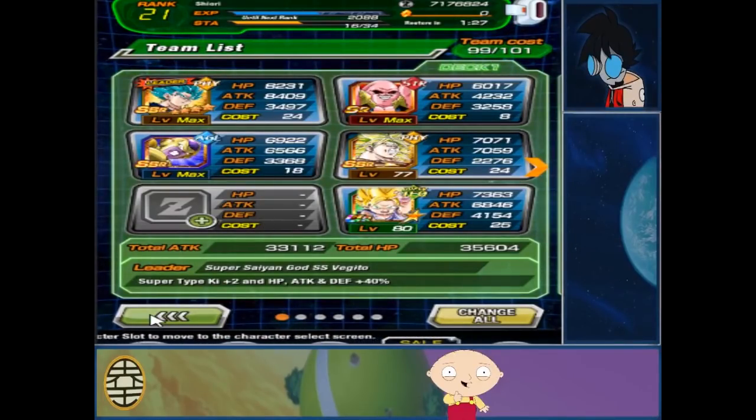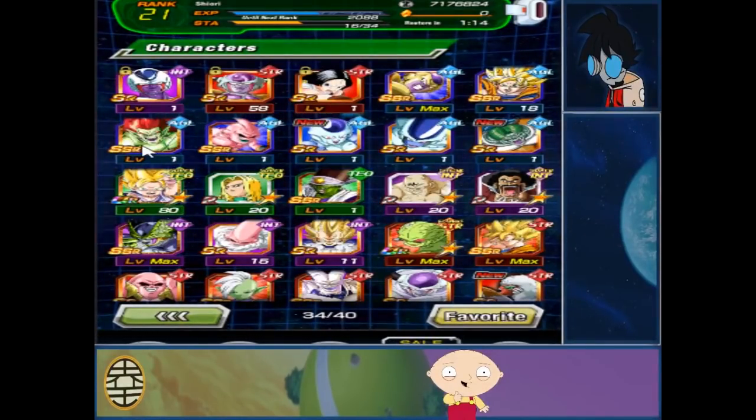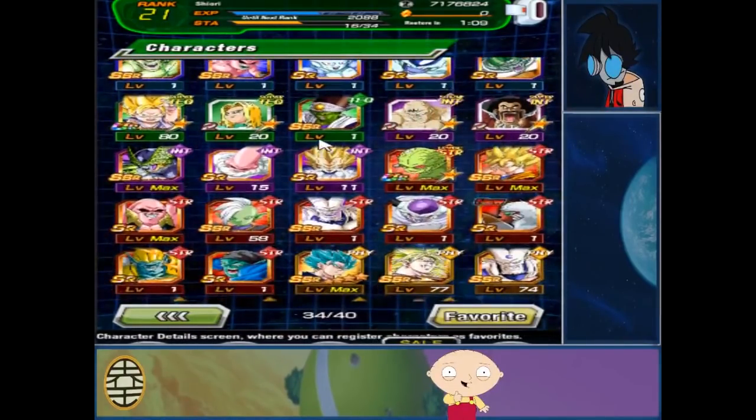Let's go over to the character list so we can see what else I have. This is eventually going to be a strength-type Golden Frieza. There's Majin Boo, there's Bojack, there's the Frost we pulled earlier, there's the third form Frost, and Pikkon — he was originally on my team but I had to take him out because of Broly. Eventually I'll put him back.